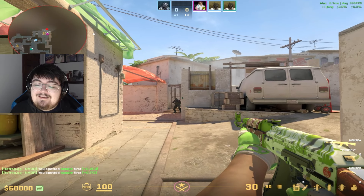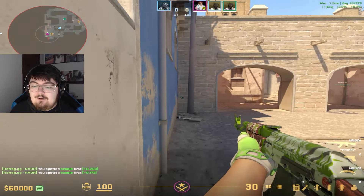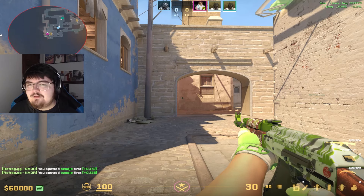The best part about that trick is that it also works for Get Right. If you think there's somebody there, you could do the same thing — jump, hold into the wall, and then peek. If you did learn something, you should sub to the channel so that you can stay up to date on CS2 tricks.